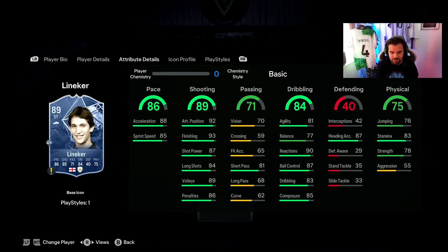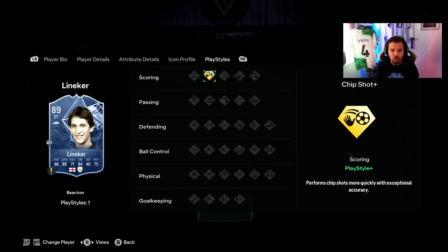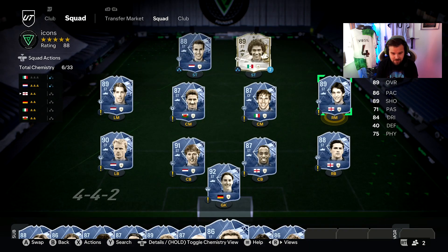Lineker's heading accuracy of 87 is really nice but the jumping of 76 isn't great, especially at only 5'10". Stamina of 83 is okay for a striker, 78 strength not too bad, but aggression is low. The big problem is this card only has one playstyle, and that's Chip Shot Plus — nothing else on the card, which is very poor.